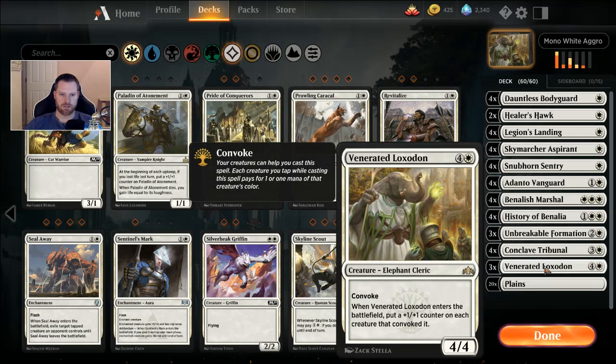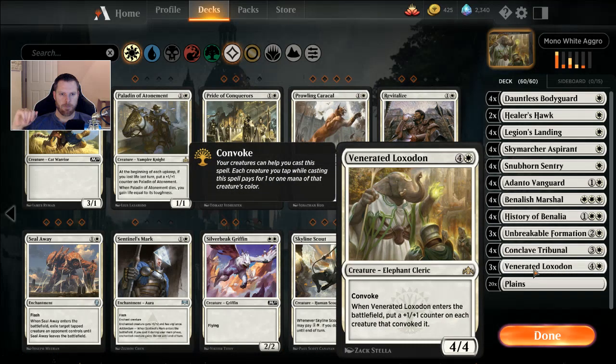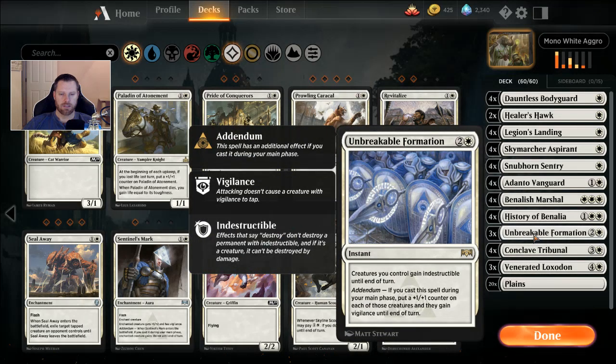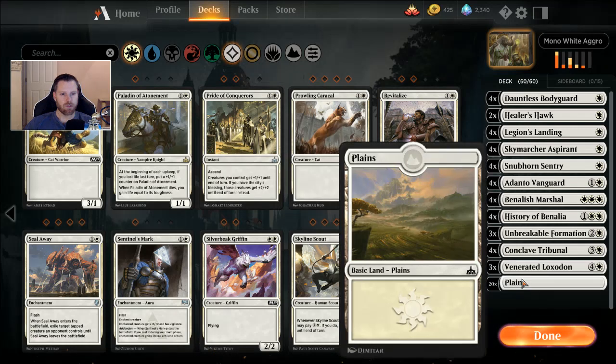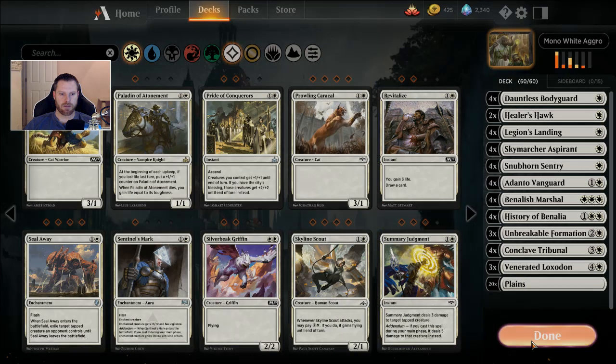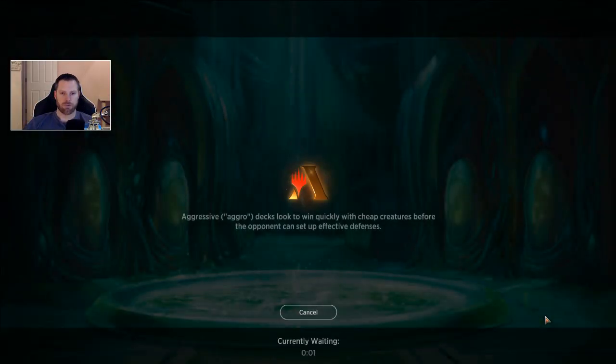I'm only running three Venerated Loxodons — it's a rare. In History of Benalia's starter deck you do get one History of Benalia, so you'll need three Mythic Wild Cards for that. Venerated Loxodon is four and a white with Convoke, so you can tap five creatures to cast it. When it enters the battlefield you can put a plus one plus one counter on each creature that convoked it. I think this is a slower Anthem — it takes a whole turn before you feel the effects, whereas Unbreakable Formation is instant. But it's working pretty well. This is the deck I'm going to use to climb the ladder. I've used it to get out of Gold tier, so I'm in Platinum Tier 4. And 20 lands — good old 20 lands.